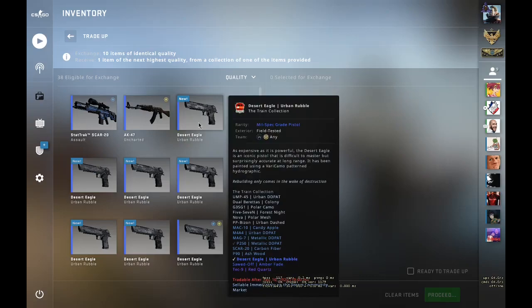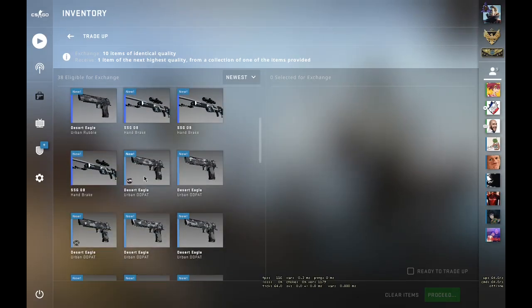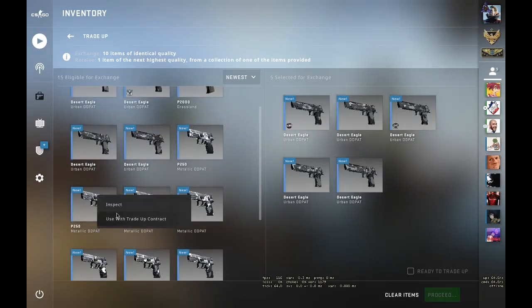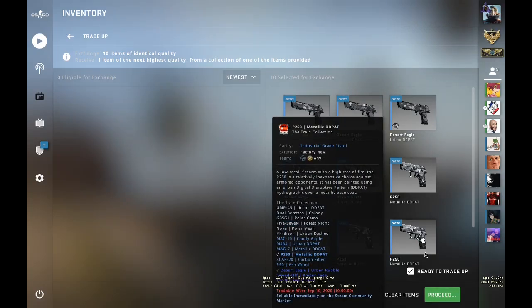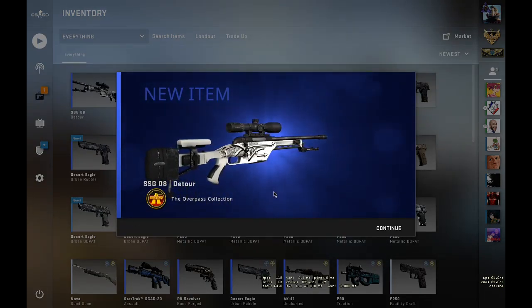Let's place in the inputs — sort by newest and scroll down to the Urban DD Pad. You can use five Urban DD Pad or a P2K Grassland, plus five P250 Metallic DD Pad. Let's hope for a good skin — three, two, one.